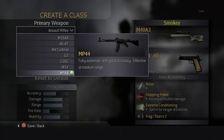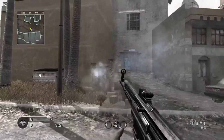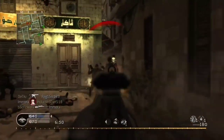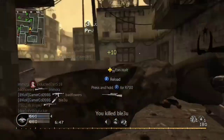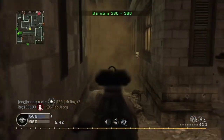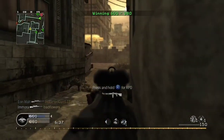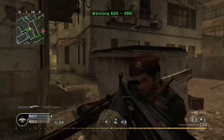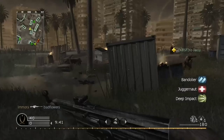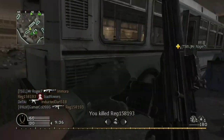The final available assault rifle is the MP44. It is modeled after the real life Sturmgewehr 44, also known as the STG 44. The MP44 is unlocked at rank 52. It is the only automatic assault rifle in the game with no idle sway, making it good for firing single shots at long distances. It has unobtrusive iron sights, though it has blurry rear sights. This rifle is also unique for having no available attachments.